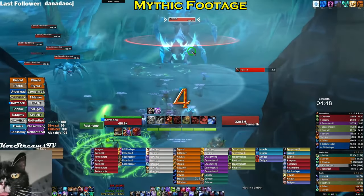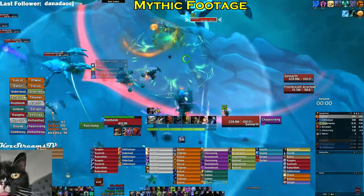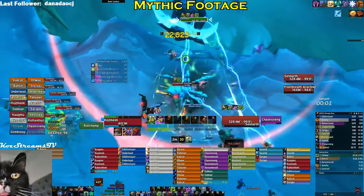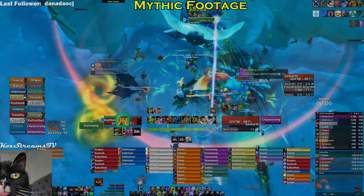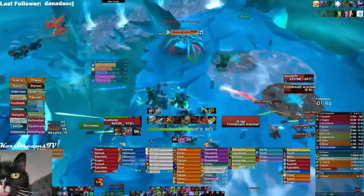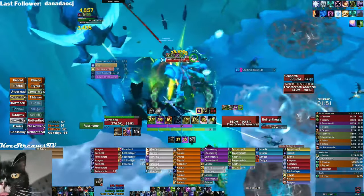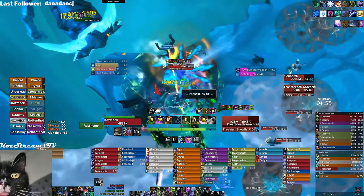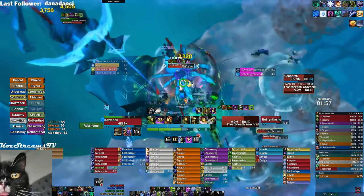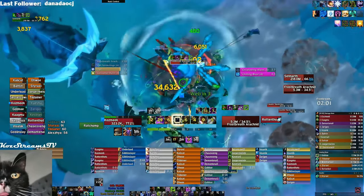Next we're going to take a look at the third boss, which is Senarth. Let's start talking about positioning — well actually, what positioning? The boss controlled herself. The primary thing in regards to positioning was the Frost Breath Arachnid — the big add that spawned and cast the Freezing Breath as a frontal, covering the area with ice. Tanks were required to position it to face off the edge to limit the amount of floor covered by its breath, which was overall very challenging.